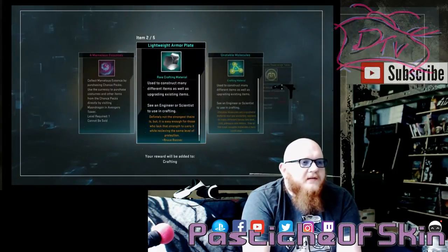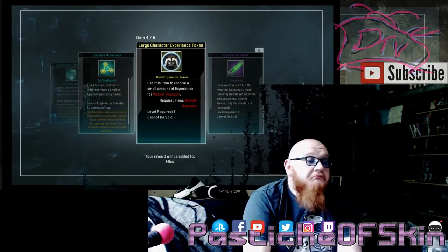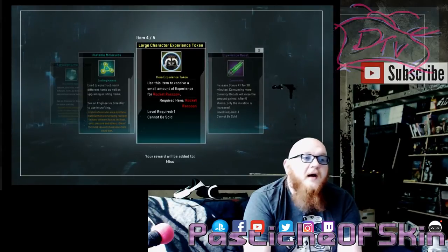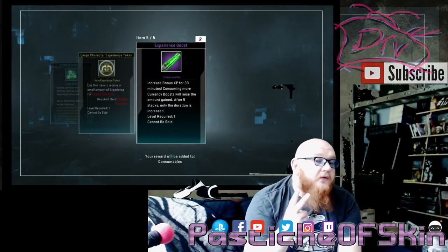Four marvelous essence, lightweight armor plate, unstable molecules, and a large character experience token for Rocket Raccoon — nice! That'll actually help me get Rocket up to 60; I haven't done that yet. Excellent. Another experience boost by two — another two of those, that's awesome.